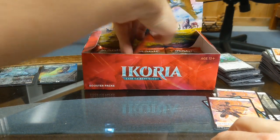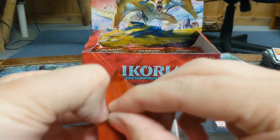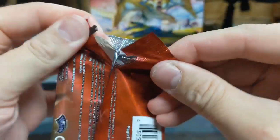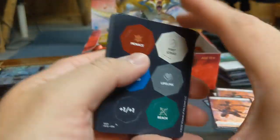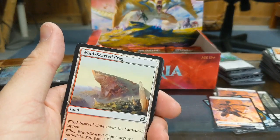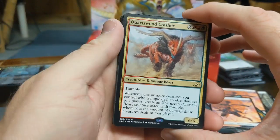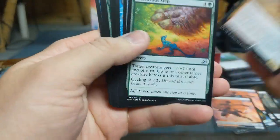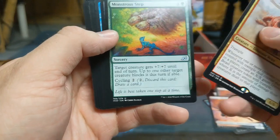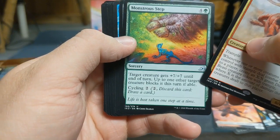Not even halfway, guys. Holy shit, what did I get myself into? It's hard to start talking shit about the packaging and it starts opening up — apparently you gotta be mean. Got another good land. My rare: Quartz Wood Crasher, Creature Dinosaur Beast card. Monstrous — plus 7 plus 7 until end of turn — up to one other target creature blocks this turn if able. Damn. Endathic Crystal, Pouncing Shore Shark — looks like something straight out of the 80s, and it's a Mutate with Flash.